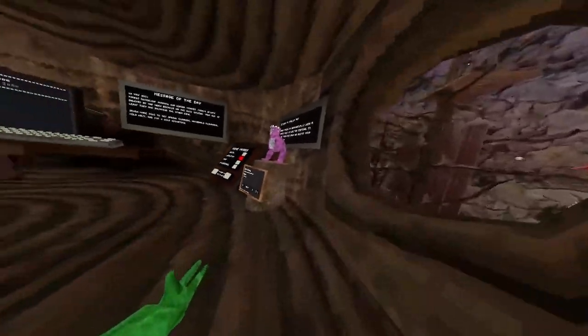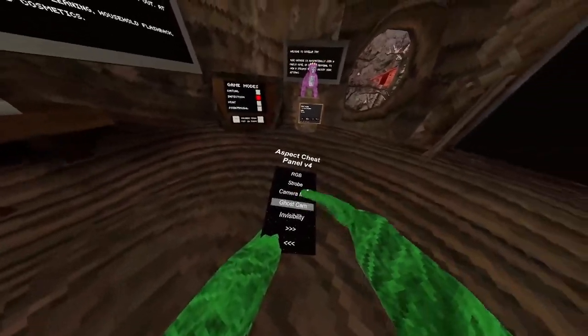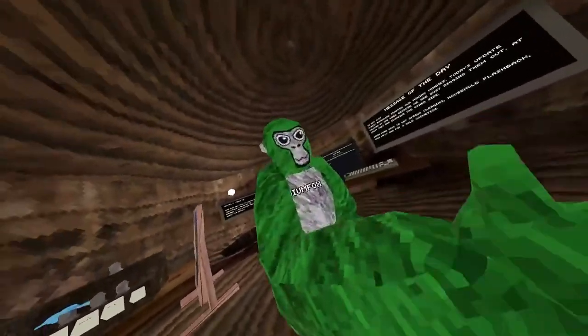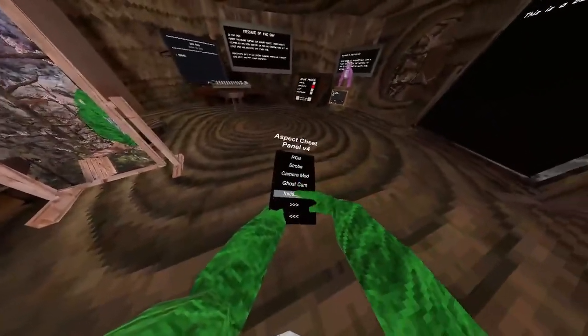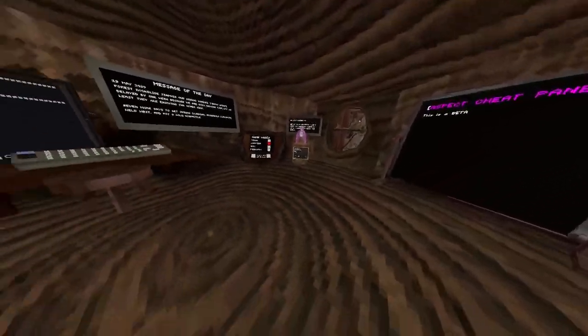Camera mode, which is first-person camera if you don't have camera mode installed. Ghost cam — if you press B on your Oculus controller, you go here. Invisibility: click B on your right controller and go invisible.